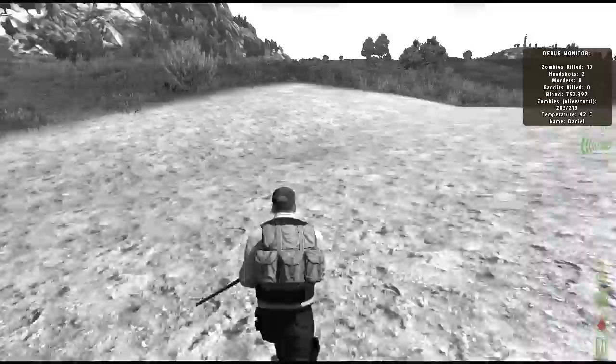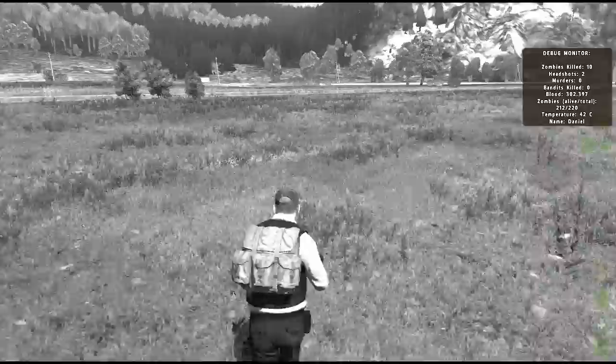After 3,000 blood, you will begin to drift in and out of consciousness. This is a 1 in 100 chance and is calculated every second of the game. Also, if you log out and log back into the game with this amount of blood, your character will be in the shock condition. At zero blood, your character will die.